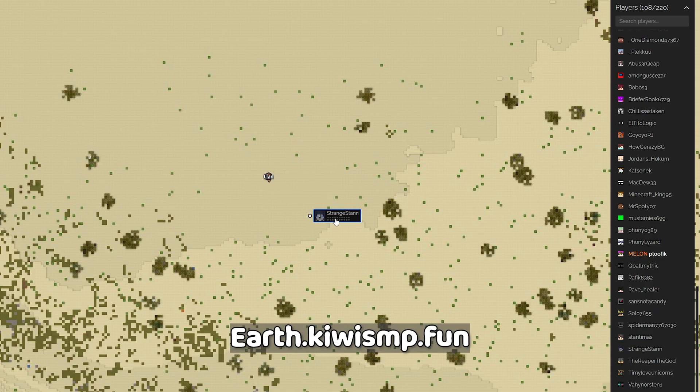Now looking at the map, you can see me and you can also see the clan that I just created. If you hover over it you can also see the name of the clan.